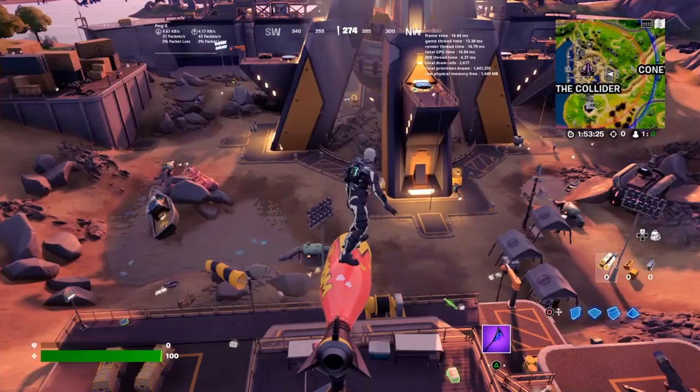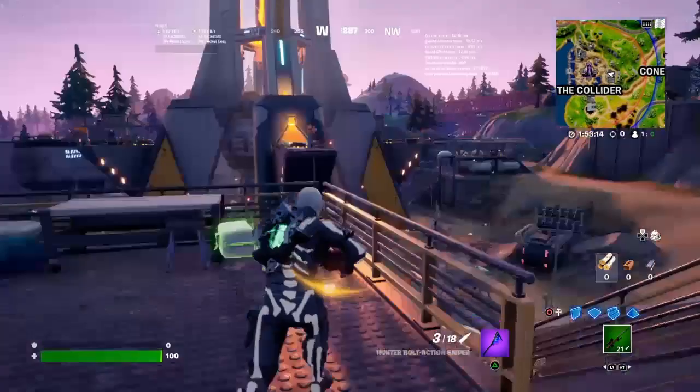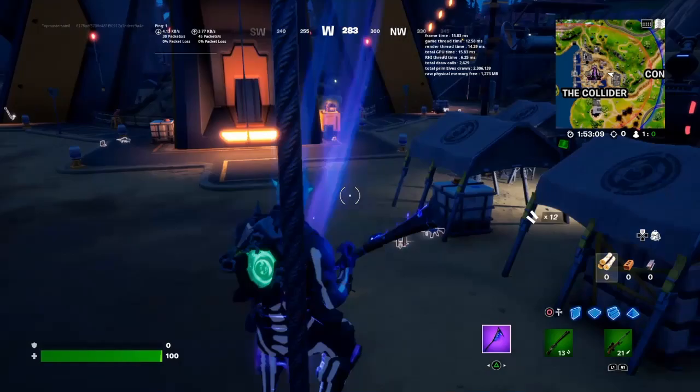I would say if you wipe out the whole lobby and get here, you have good loot for the whole game. The spire — I would just call it that — is tall. And remember, back in Chapter 2 Season 5, where the Cube Queen was, something like that.